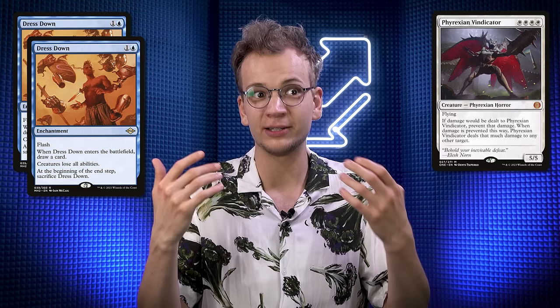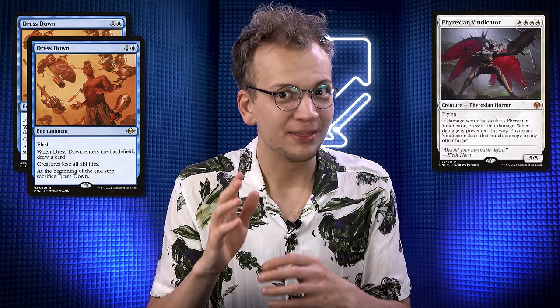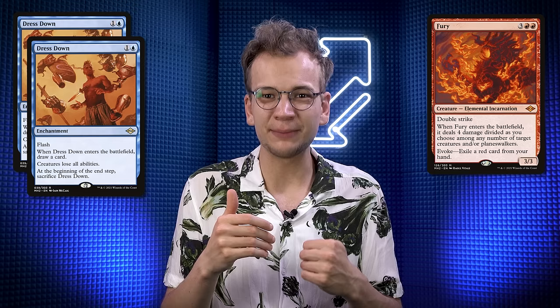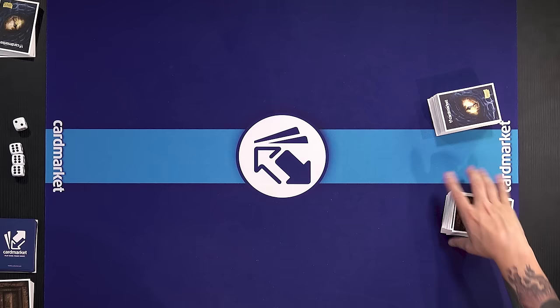I don't feel like Phyrexian Vindicator is a card I should be losing to because I've got Counterspells, right? Anyways, I'm going to bring in two Dress Down because those are good at dealing with the Vindicator. And right before the game ended there was a Pariah on Krim's side of the board, so now I see where this is going. I'm also going to bring in one Fury because Fury is great against creature-based decks. Apart from that I feel like I'm quite well set up for the matchup — I've got Bolts, Unholy Heats, Counterspells. I feel good. I can't let you go first. I've got to take the play here. That's fair, especially how hard Thalia punished last game.